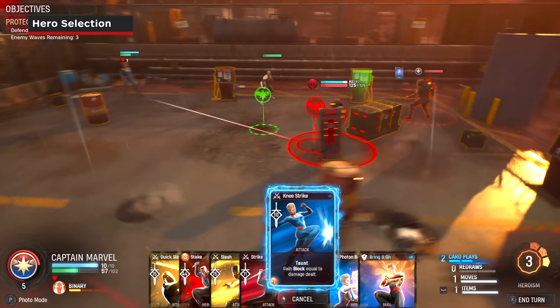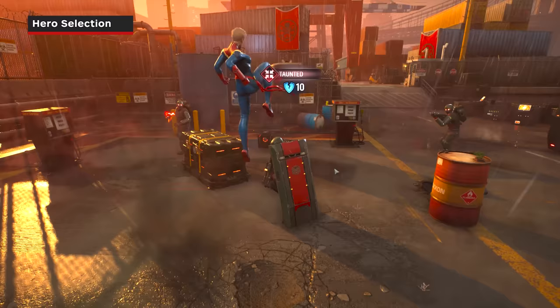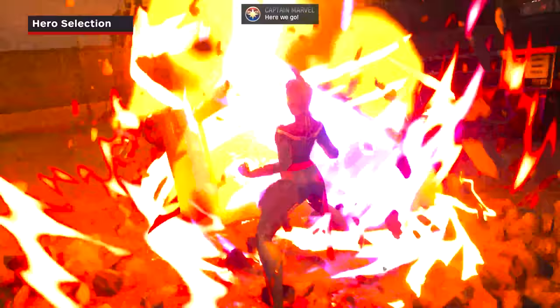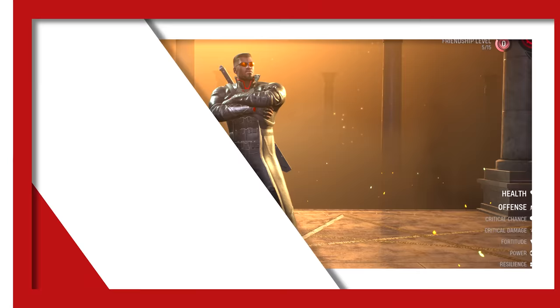Many heroes double-dip into multiple roles, such as Captain Marvel, who can both tank and deal damage. Her Knee Strike draws enemies' attacks and increases her block equal to the damage dealt, and her Binary State doubles her damage on basic and heroic abilities.